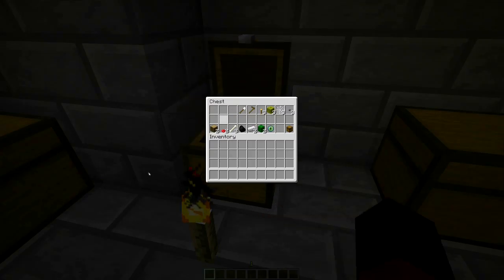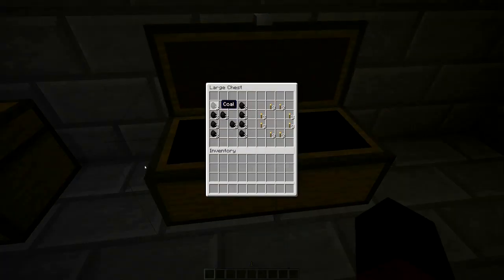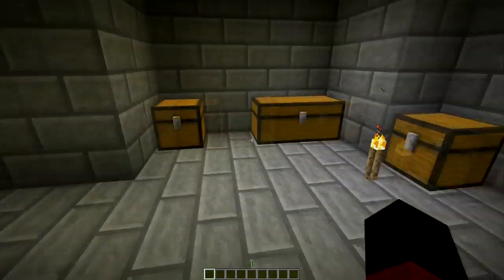This chest is static because it doesn't have the key, so it will always show these contents. And this chest, because it has no contents, will always spawn those items — and I'll show that in just a minute.